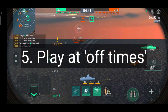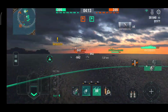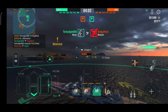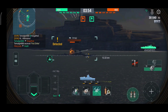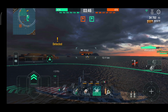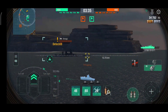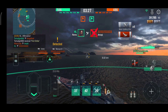At last, we have tip number five, which is playing at what I call off times. Off times are when the server is less busy, which usually includes weekdays and weekday mornings, as most pro players usually play either at night or on weekends. Playing at these times gives you a lower chance of running into high ranked squads that play very well, so you have a higher chance of getting high scores. There will also be fewer players, so you may be lucky and get a bot match which pretty much guarantees you free trophies.